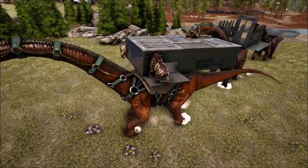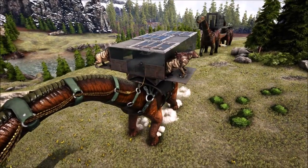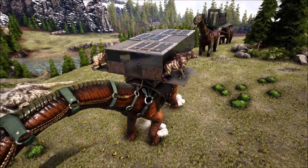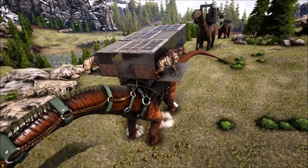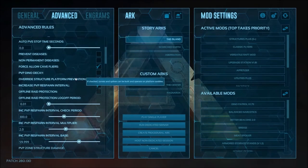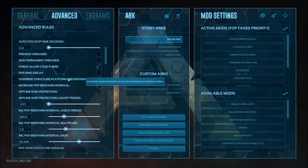The maximum number of structures can be increased in the game user settings under platform max structure multiplier. There are a few exceptions for what can typically be built on the platform saddle — this includes pipes, auto turrets, crop plots with Plant Species X, behemoth gateways, vaults, and industrial forges. This can also be changed by enabling override structure platform prevention in the game user settings.